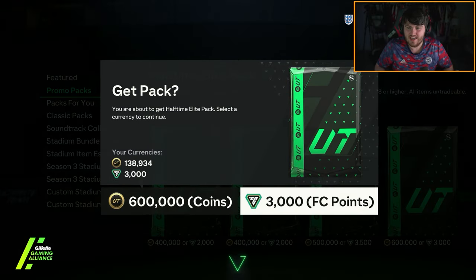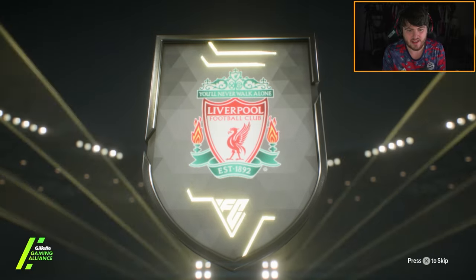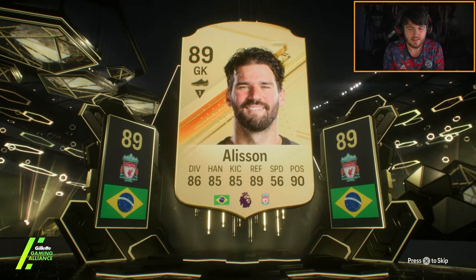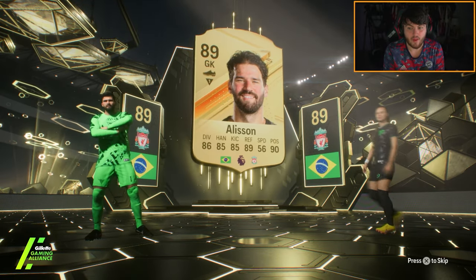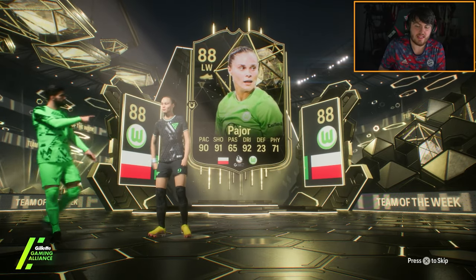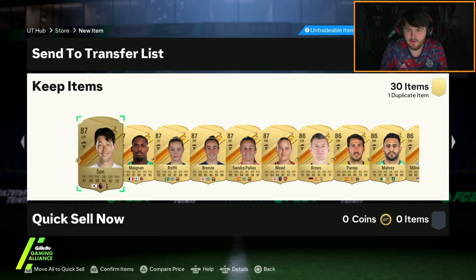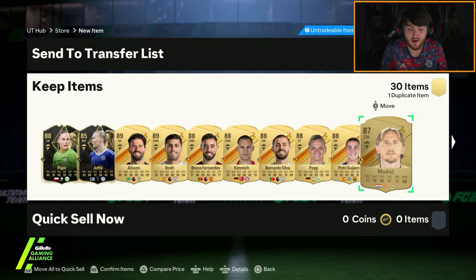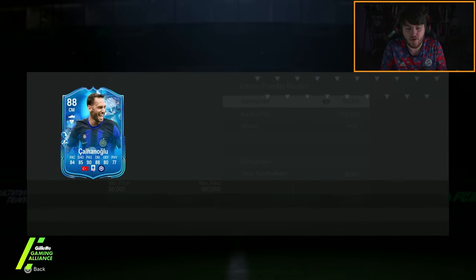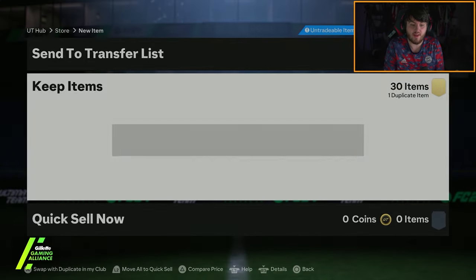Halftime elite pack now. Let's see if we get something insane for him. We do get ourselves an inform. Probably isn't going to be the face card. We'll get Alisson and then an inform behind him — I'm going to guess Donnarumma behind him. We got ourselves another Pajol. 88 rated. Fair enough — I was wrong. Let's see if we get any good fantasy cards. Kalhanoglu again! Two Kalhanoglus is solid. That's a solid card — another 400-500k card right there. I think Inter will definitely get all of his upgrades, to be honest.